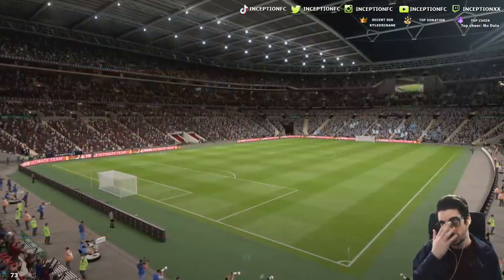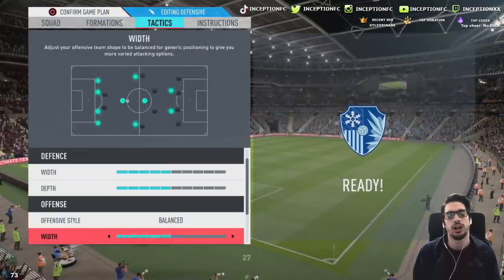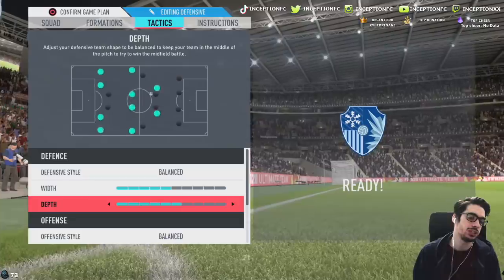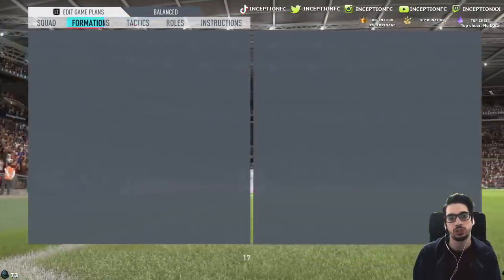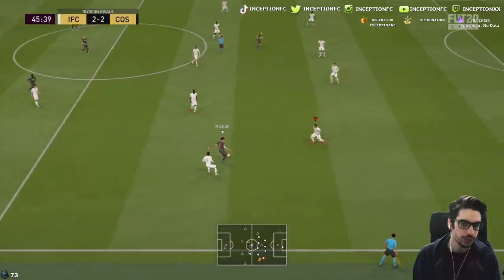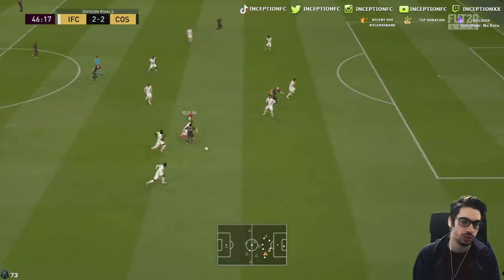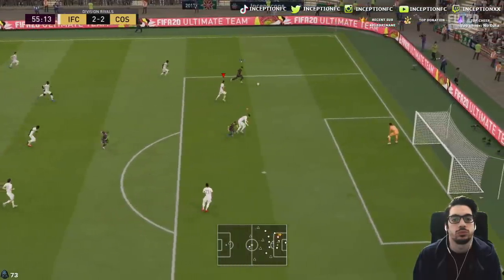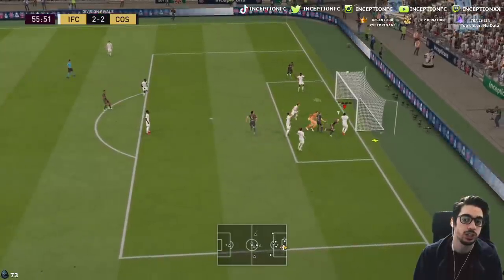I don't know how I feel about the false nine so far. I probably don't have the right tactics for it — I'm using very generic tactics. Maybe putting the width lower would help a little bit with the defense, maybe the depth a little higher. I wouldn't say pressure on heavy touch because of the way the midfielders are set up. Let's just keep it and try to go for the win — I want to see what this formation is about without forcing opportunities.